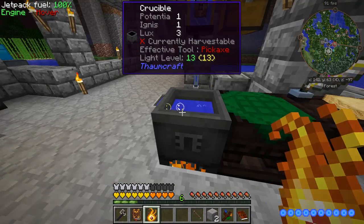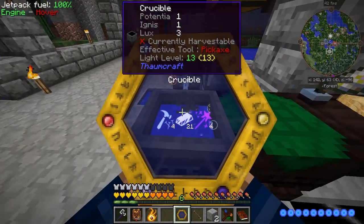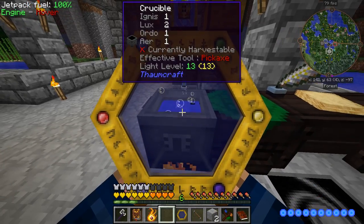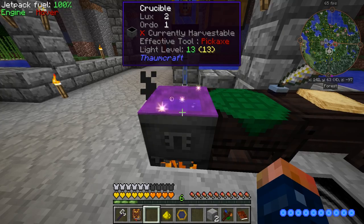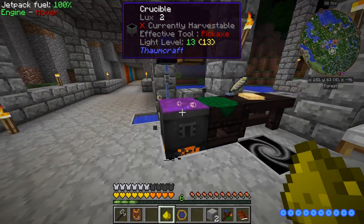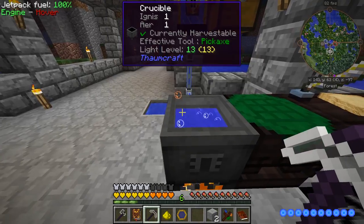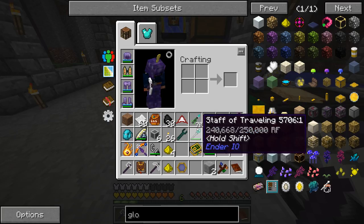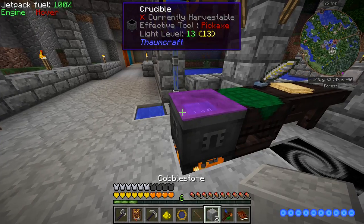If we had our goggles on, we could see the aspects inside. Right now we see the crucible itself, but if there were aspects in here, we should be able to see them with the goggles. We're actually going to generate some taint - as you can see, there was some leftover stuff in there, and that's where the taint is coming from. You can usually block it off and get rid of it. You can remove the water - I think you shift-right-click with the iron wand and it gets rid of all the extra aspects.